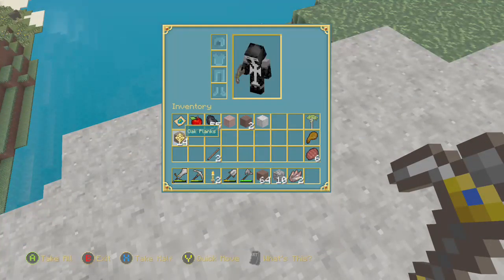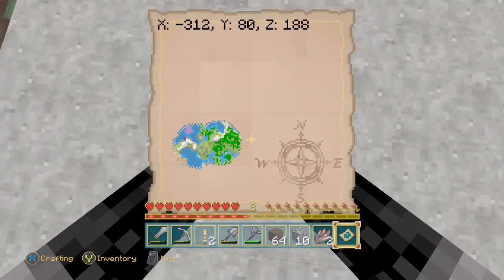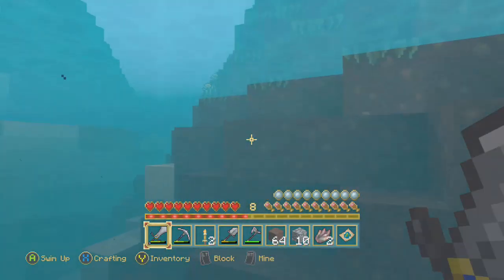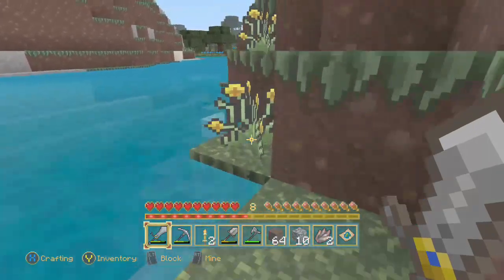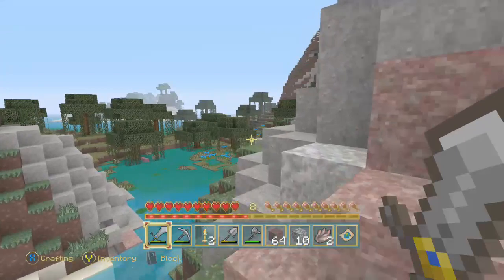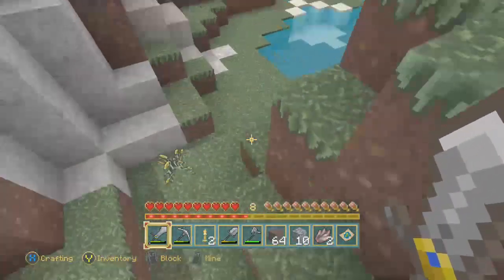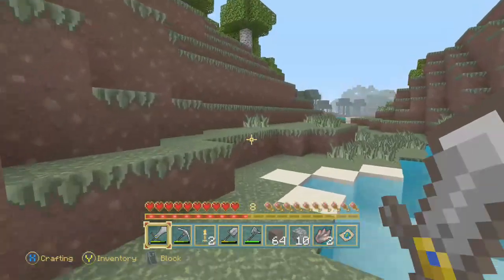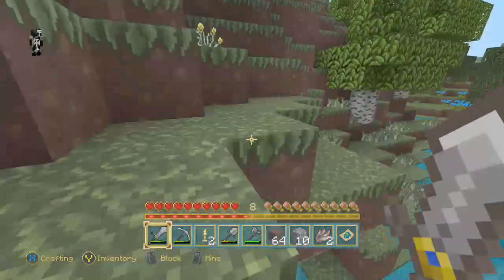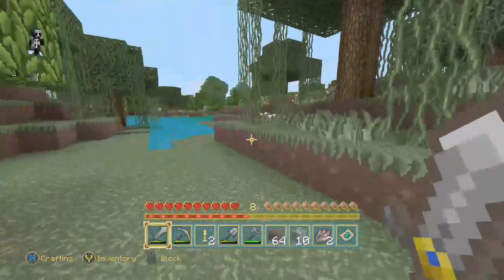My mining strategy is fairly simple. Specifically for trying to find diamonds, I have two really good methods — one is guaranteed diamonds every time, one is not as guaranteed but still pretty effective. I would say at least when you're trying to gather coal and iron for the beginning, I wouldn't try and just dig straight down — I would try and find some caves, which is what we're trying to do now.